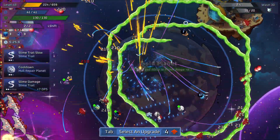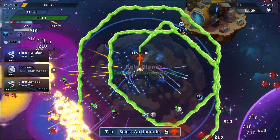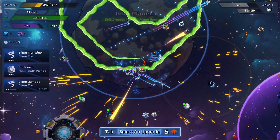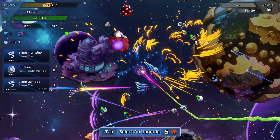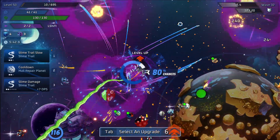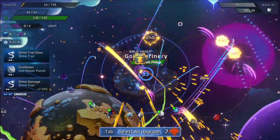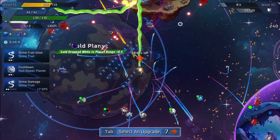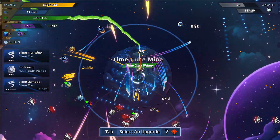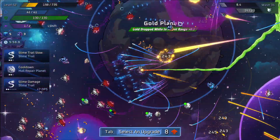You see how great this slime is. Between the static field and the slime, nothing should even be able to come close to me. The slime has the slow, static field has the slow — it's a pretty nice combo here. I think we're getting close to a boss, around six minutes. I think it's around every three minutes, but I haven't really timed it.